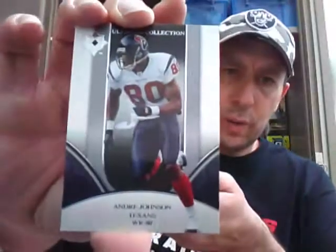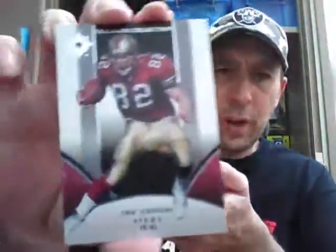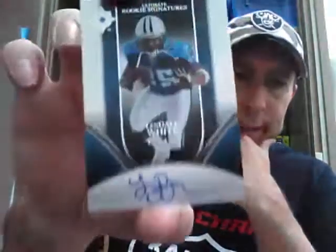Andre Johnson base to 525. We have an ultimate rookie numbered to 275, John Alston for the Rams. Also a base to 525, Eric Johnson for the 49ers. And we have a rookie on-card auto, numbered to 150 — Ultimate Rookie Signatures — Lendale White for the Titans. Nice on-card auto for Lendale White. Nice one for the Titans.